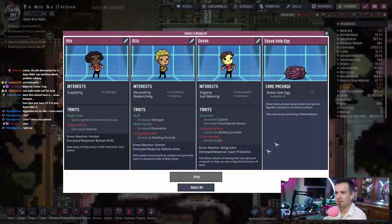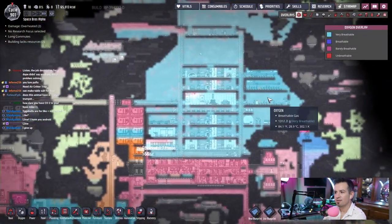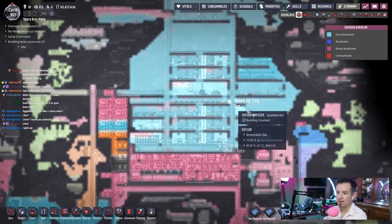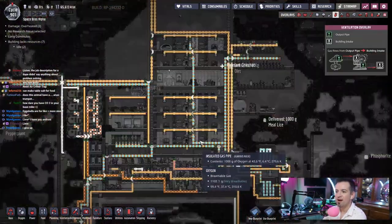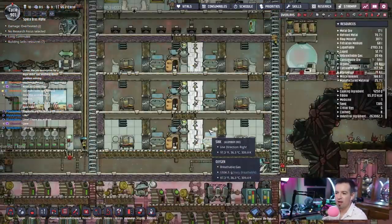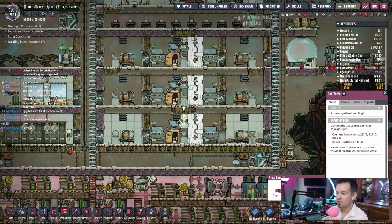Does it look like there's not enough oxygen in the base? I shouldn't have said that. We're good. Mostly good. These rooms are great. I think our method of slowly leaking out little bits of cold air is working a little too well because we're just slowly leaking it out. So let's go ahead and raise this up again.